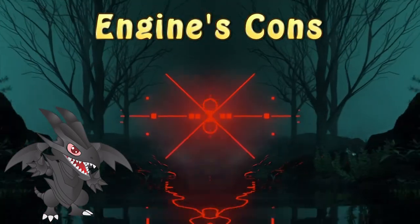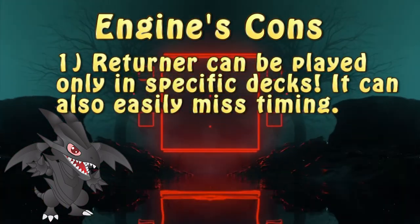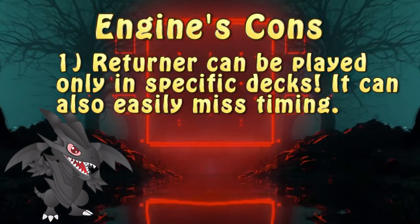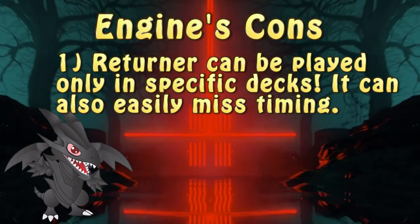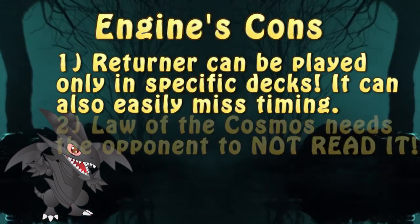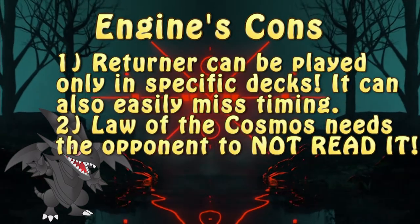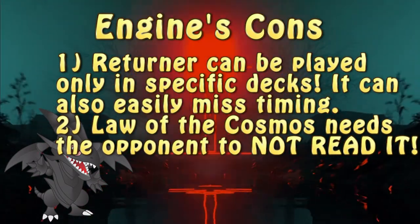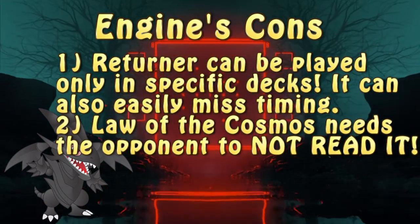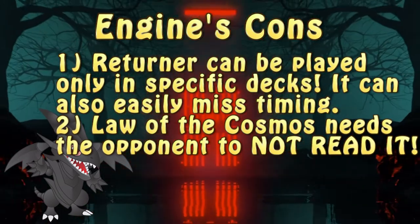When it comes to the Returner engine, the biggest con is that the play is heavily telegraphed. Not to mention that Returner can miss timing if used incorrectly, there's also the need to fine-tune the deck towards milling. When it comes to the Law of the Cosmos one, it doesn't have that sort of issue — it has a different one. Since the idea for this engine abuses the weakness of any Yu-Gi-Oh! player — their inability to read cards — the cat is out of the bag once the engine is used.